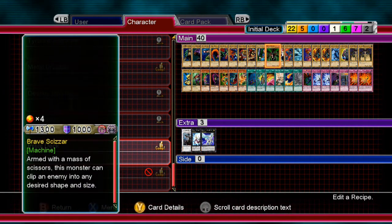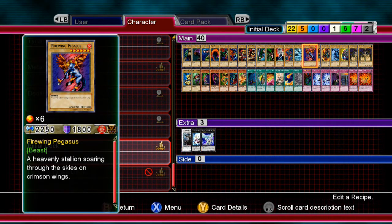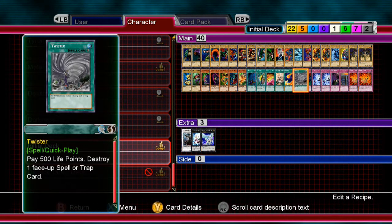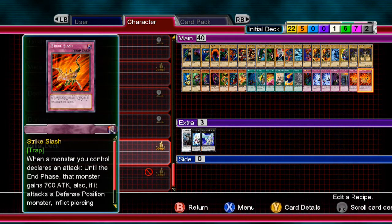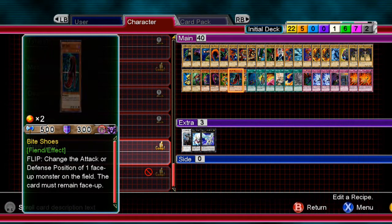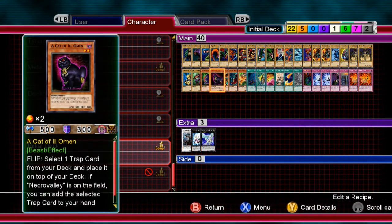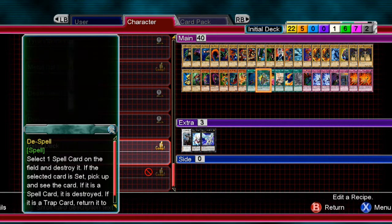You'll get destroyed quickly because you have 22 normal monsters — that's a 22 out of 40 chance, or 11 out of 20. You have a 3 out of 20 chance of getting a spell, a 7 out of 40 chance of getting a trap, and a 1 out of 8 chance of drawing an effect monster. Not great.